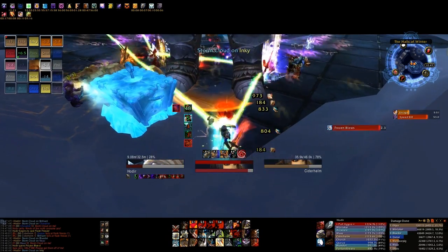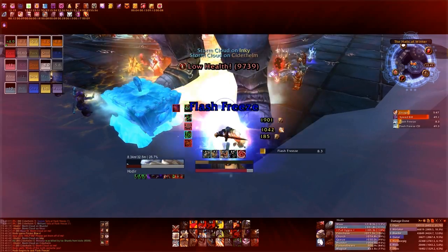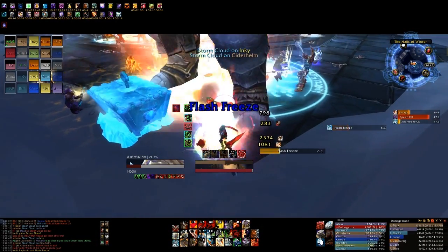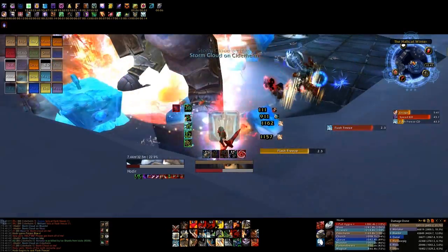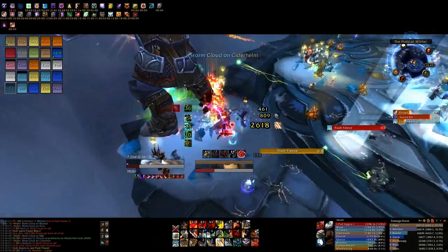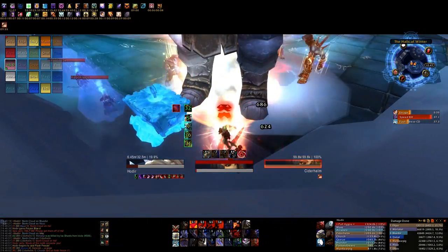Stormcloud is a single target buff that allows the affected player to hit six players near them with storm power, which provides a massive critical strike damage bonus for 30 seconds. While active, any personal cooldowns should be used and players should be able to get temporary damage buffs such as Hysteria from other players that don't have the buff.